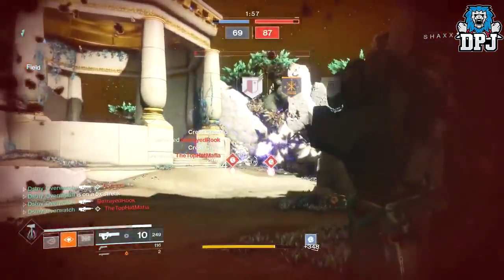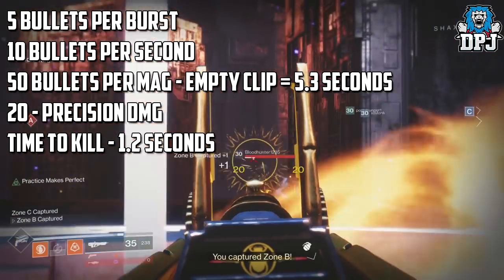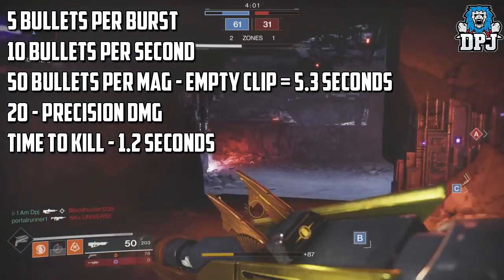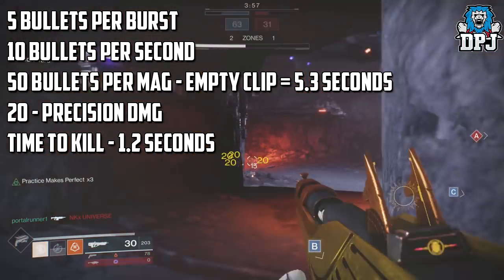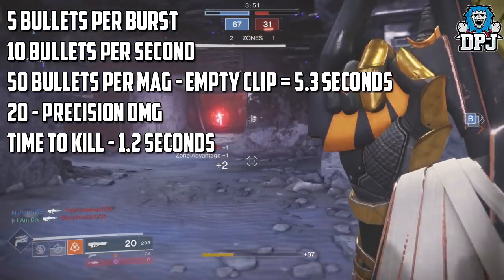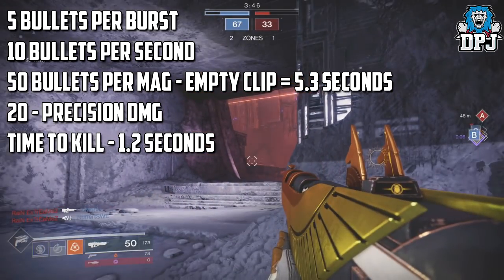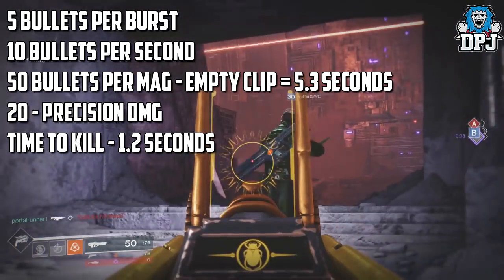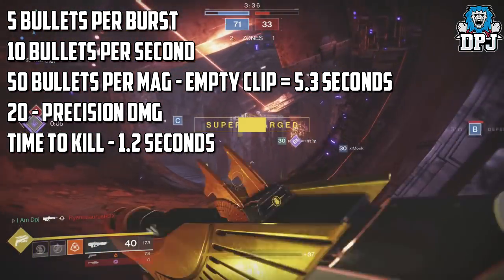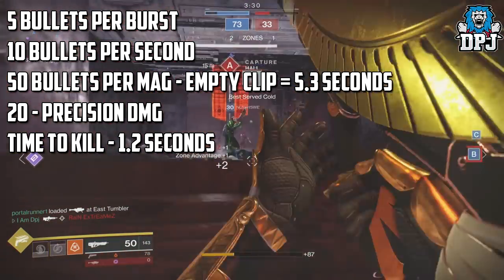The Vigilance Wing is also an animal — it fires 5 bullets per burst and roughly 2 bursts per second. With 50 bullets in the mag, it empties in just over 5 seconds. It does 20 damage to the head per bullet, so times five that means it can kill in little over a second — faster than the Graviton Lance. However, because of its recoil direction, landing all 5 bullets to the head at range is almost impossible, especially against a moving target. So although it kills quicker on paper, you won't be doing it consistently in gunfights against Graviton Lance users.